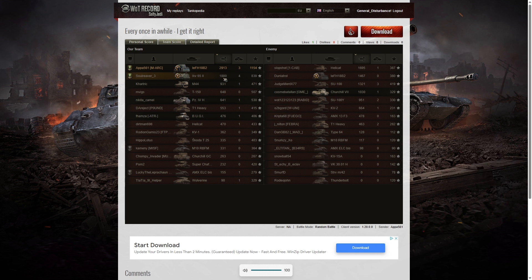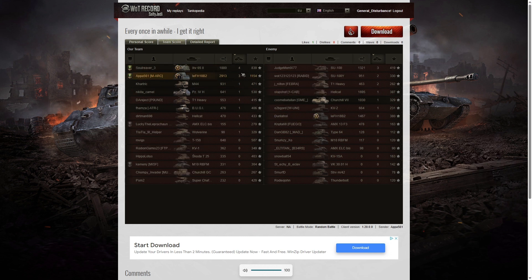The second highest damage went to his platoon mate — he managed 1,880 hit points, and of course he got the Brothers in Arms. The third highest damage in the game actually went to the Hellcat on the enemy team with 1,695. When it came to kills, it was actually the IKV who did the best — he got four kills in that one. Three kills went to APA and also to the SU-100 on the enemy team.